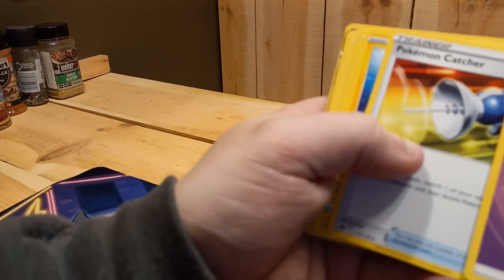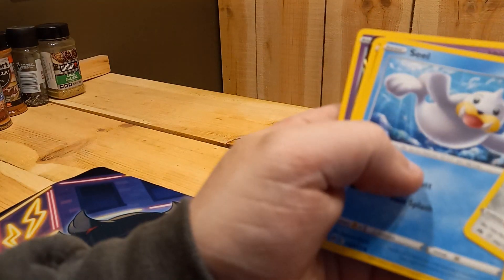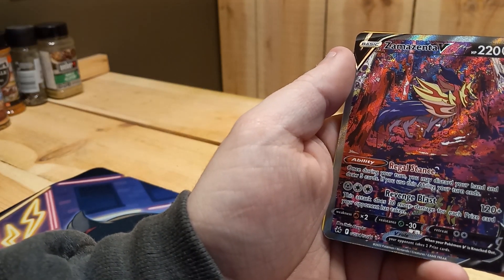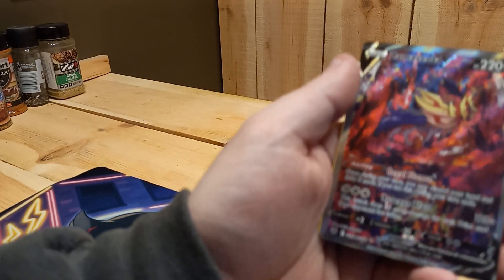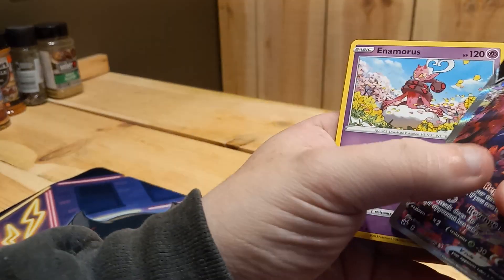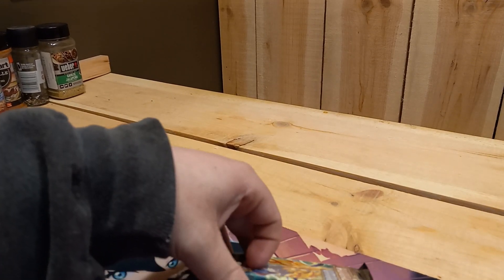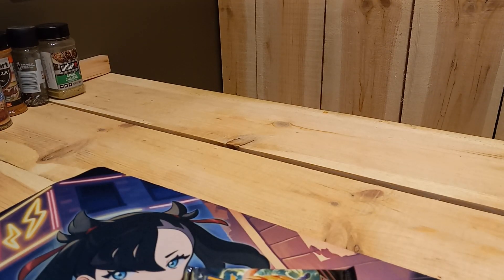Pack six: Psychic Energy, Pokemon Catcher, Pincurchin, Rare Candy, Shinx, Corsola, Pawniard, Seel, Rockruff. Ooh — that card has maximum drippage — Zamazenta V! And an Enamorus. That's sweet. So now we have the Shiny and the non-Shiny version, which is cool.